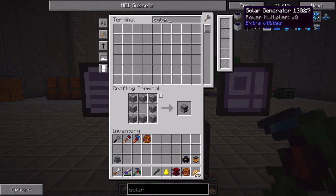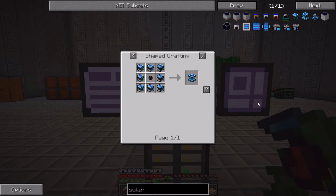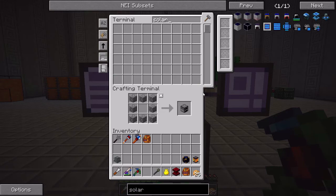Which is the times-eight multiplier for the power. Basically, it's just eight of these. I don't think it does anything else besides take eight of these and put it into a single block. But I do want to get up to this. It does require eight of the power multiplier times one and a transfer node, and this is a shaped crafting. I thought that would be a QED, but I know that this one's a QED, so I might play around with that.